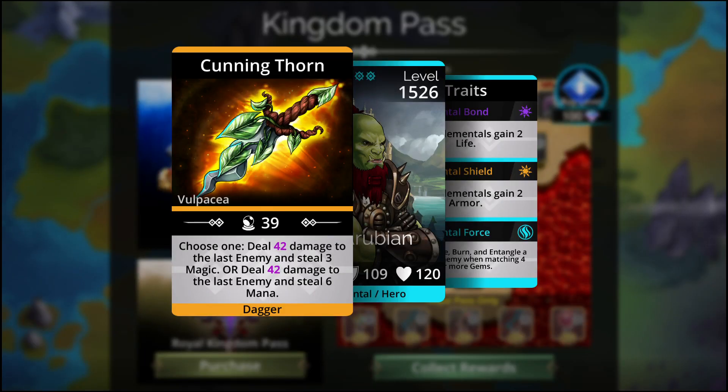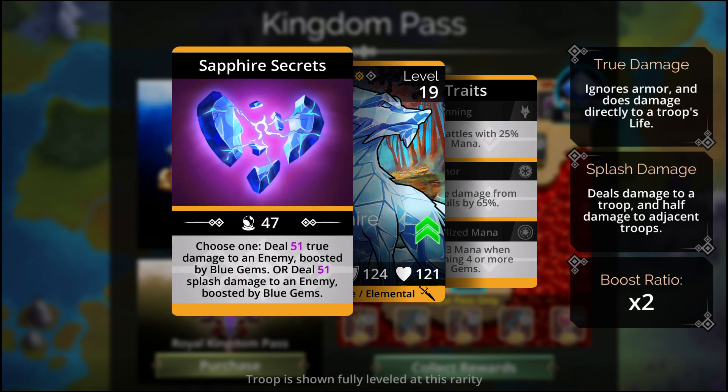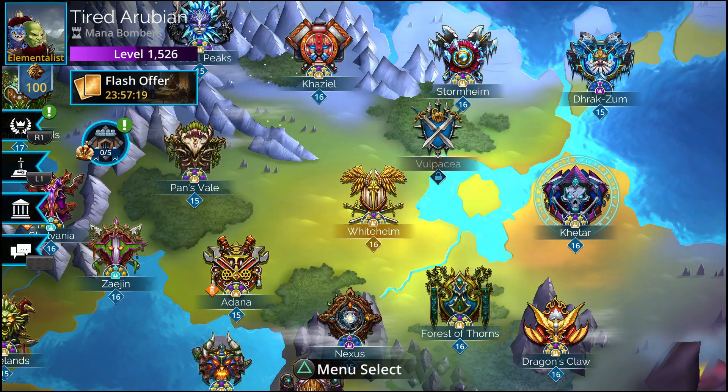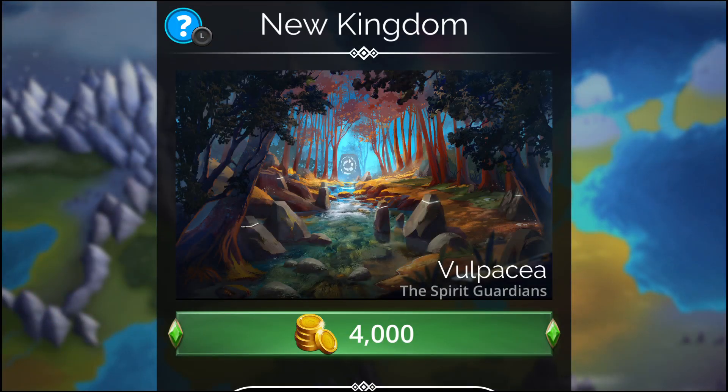For weapons we have the Cunning Thorn. You get to choose one — choose one option. You can choose to deal four times damage to the last enemy and steal three magic, or deal four times damage to the last enemy. There's an option in between there, okay, so right here it is — let's unlock this kingdom.